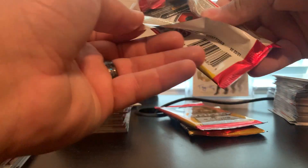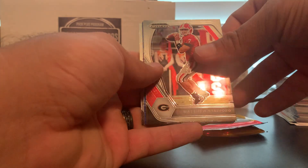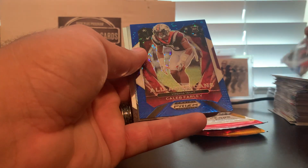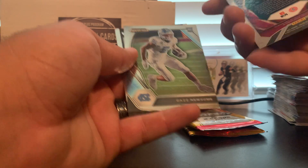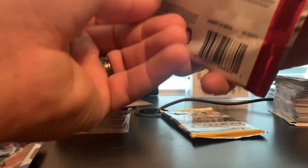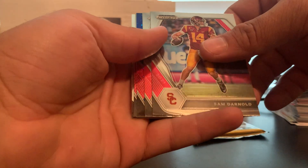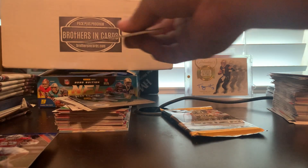Prism Draft Pick hybrid — see if we can get out of here, not a good shot at an auto but we still have a chance. We got a blue in here: Matthew Stafford, Keenan Allen, Caleb Farley All-Americans blue — not numbered, still a nice card. Daz Newsome and Kadarius Toney rookie. We got Sam Darnold, James Robinson, JT blue, Elijah Mitchell, and Rondell Moore rookie.